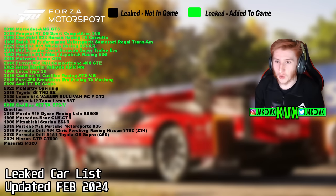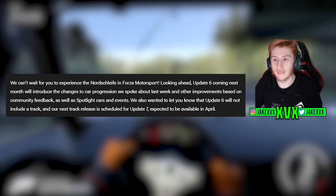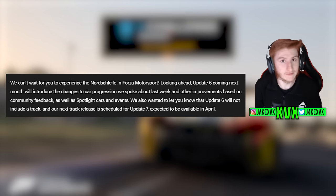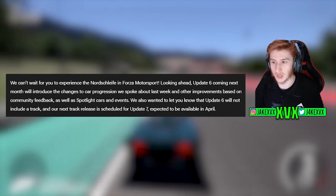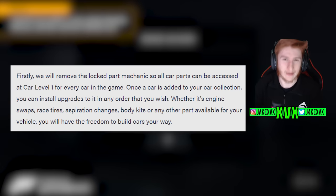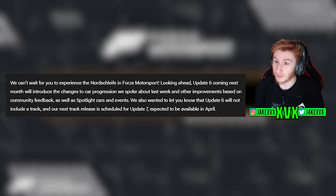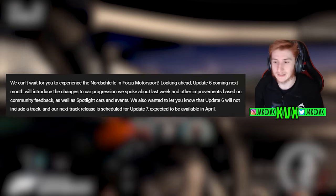Four cars have now been added and there are four left — the McMurtry Spearling, the Toyota 86 TRD SE, the Lexus, and the Lotus Team Lotus 98T. Those four cars are likely to be in Update 6. We also got the unfortunate news in the blog post that Update 6 will not contain a new track — Update 7 will, but Update 6 won't. However, the long-anticipated car progression changes are coming with Update 6, and if we get the McMurtry too, that'll be great.